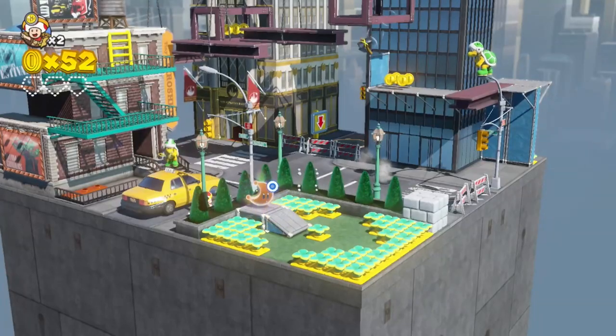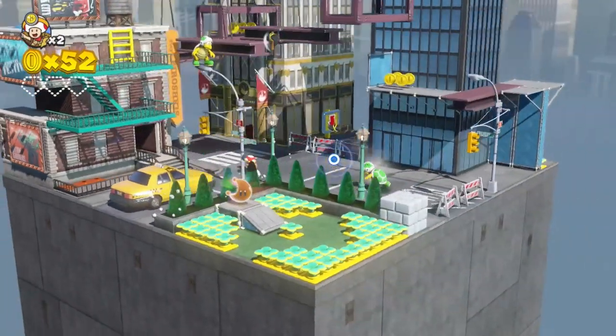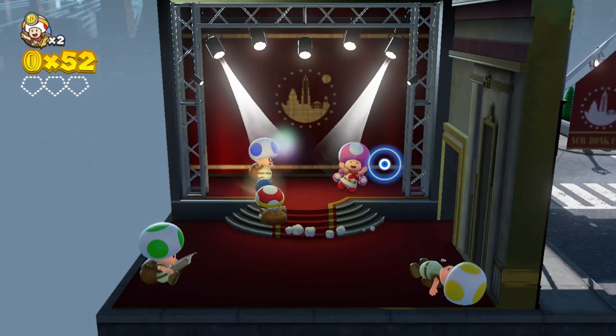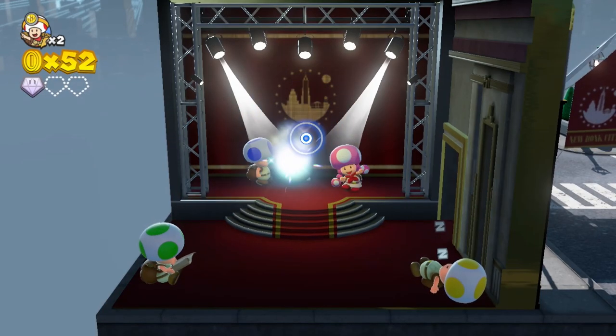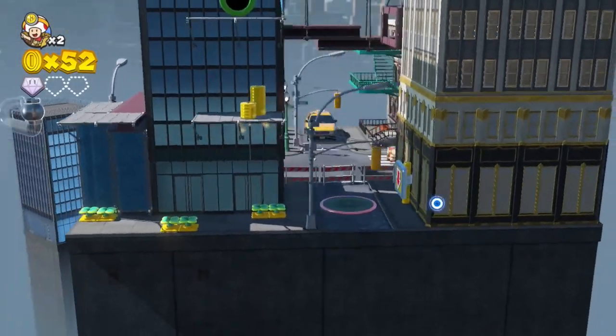So normally in the main game you would be looking for a power star to enter the level, but because this is based on Super Mario Odyssey, we actually have a little moon over here from that game to get. So I have to figure out how to get into this area - I can't just jump over the wall. You can also collect these gems, which is kind of like an extra objective in each level. There's three of them in each level, and there's also a hidden objective sometimes, but you don't find out what that is till you've completed the level at least once.